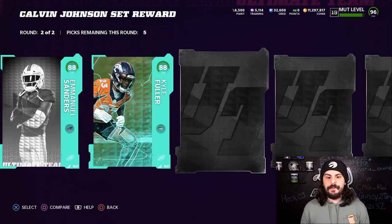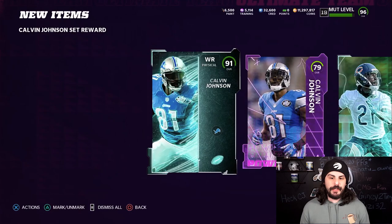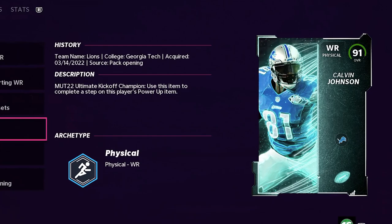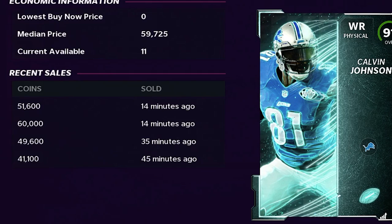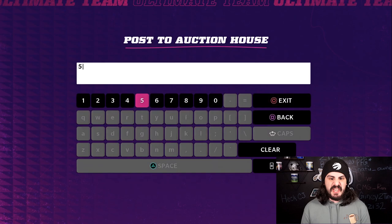We're going to select those two, and then you can select any of these 88s — it does not matter who you pick because we're going to be using it for training. We're going to grab 5 of those. First, you're going to go ahead and sell Calvin Johnson. I spent 50,000 coins on this set — 10,000 coins each. He's selling for 60,000, 51,000, 49,000. I'm going to list it right now for 55,000 coins.